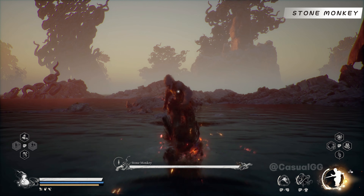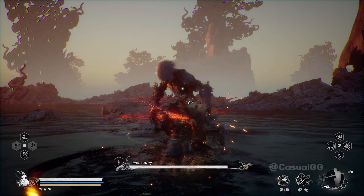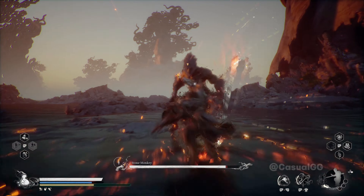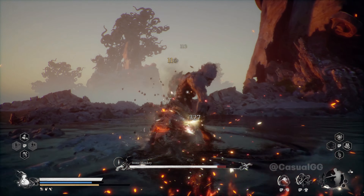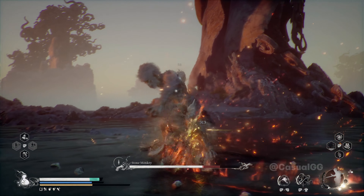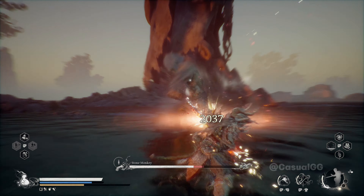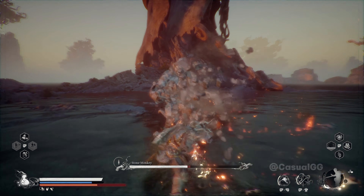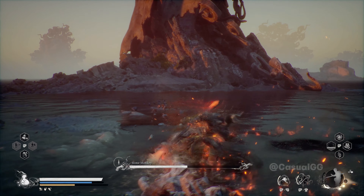We get a free heavy charge attack at the beginning of the stone monkey fight. We put down ring of fire and start repeating our light attack, retreat, and force force thrust. Light attack, retreat, force force thrust. You can see we're hitting him really hard. Light attack, retreat, force force thrust — oh, he's running away, so we get back to our circle.